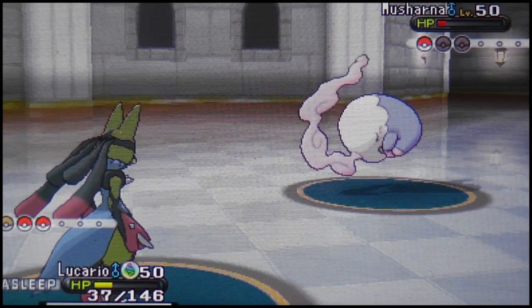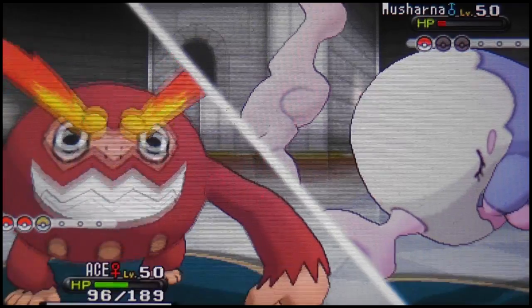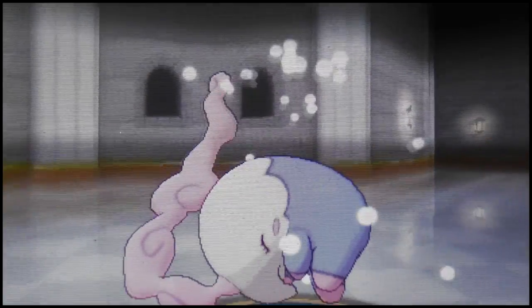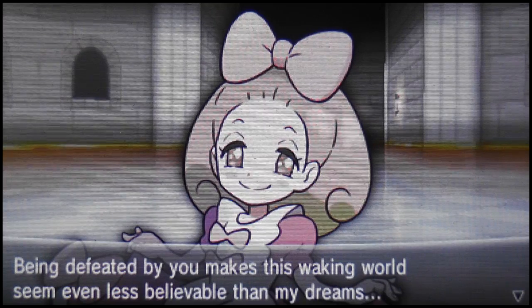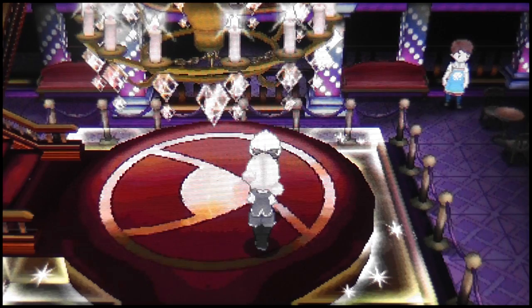I keep switching between Darmanitan and Lucario to avoid Hypnosis. Mega Lucario's Flash Cannon doesn't even do half to Musharna. I go for U-turn to finally defeat Musharna and seal this episode of Smash the Mason. If you enjoyed this, drop a like — it shows me how much you care. If you want me to use a specific overpowered Pokemon, drop it in the comments. Thanks for watching, I'll talk to you later — have a nice day, adios!